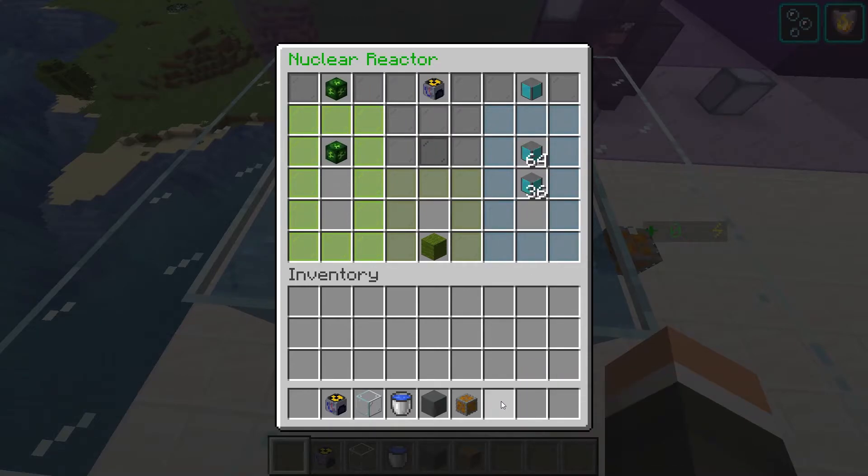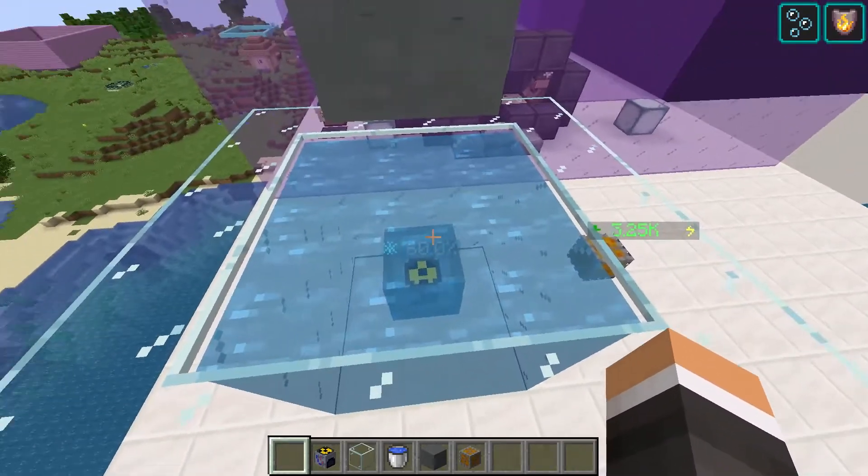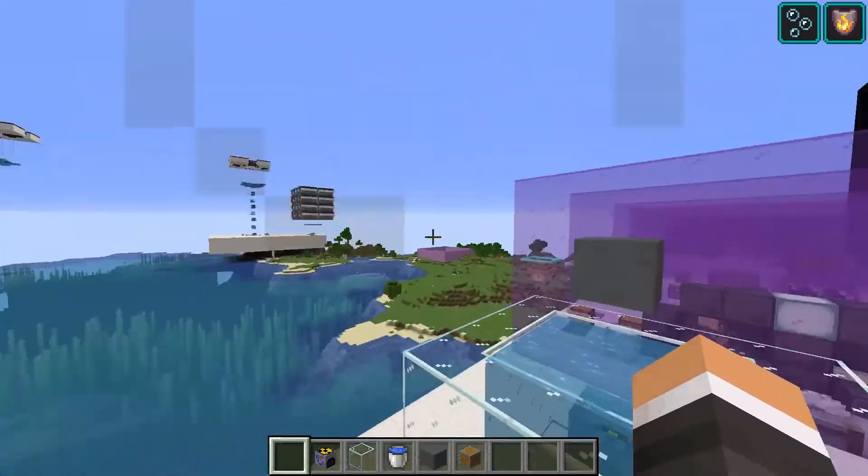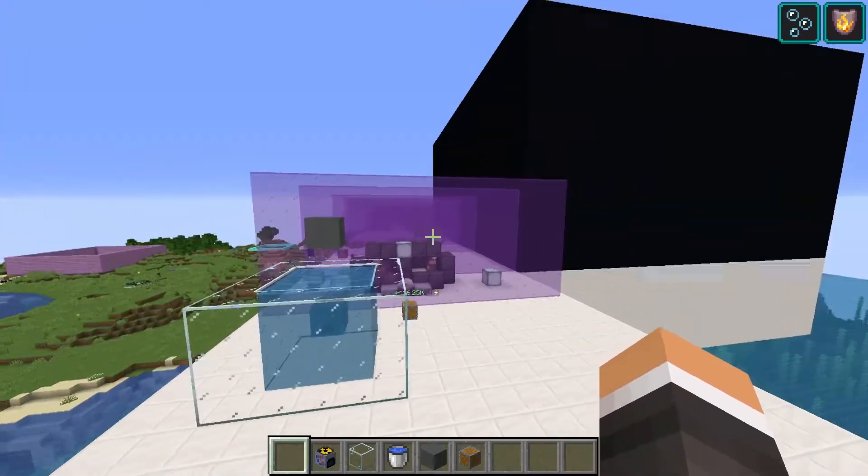We place our uranium in, and it's producing while consuming our reactor coolant cells. We can see how much of the coolant cell has been used by the percentage shown here.